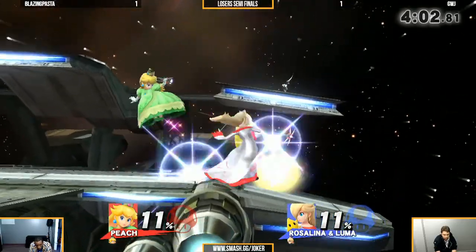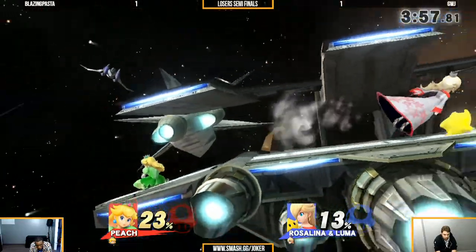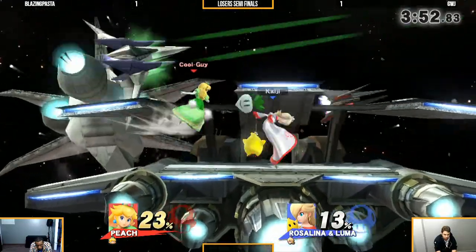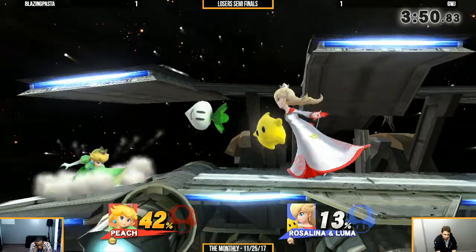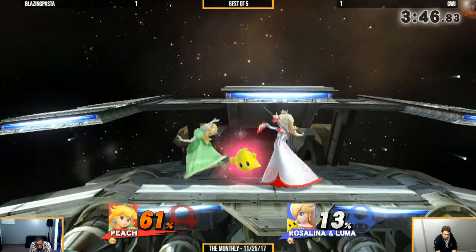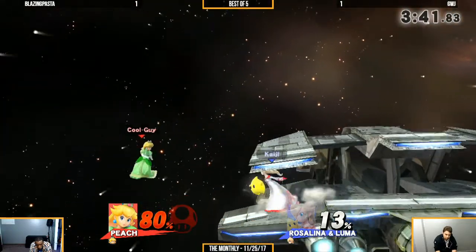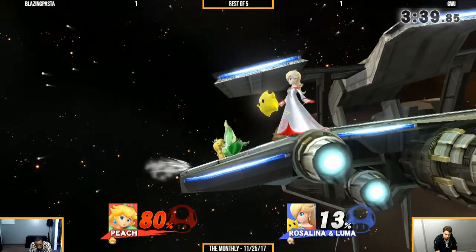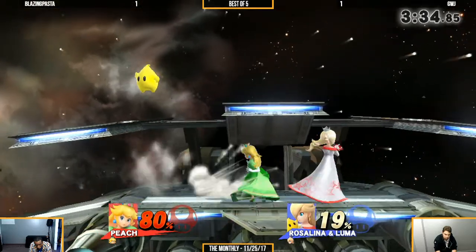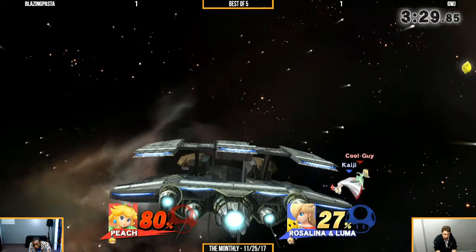Another very patient game. Good reaction to catch that turnip. That was an interesting way to deal with the down air — normally you see him try to shield it, but he took an aggressive option and just beat it out with his own up air. GWJ did. But that down air is just like a wrecking ball in this matchup.